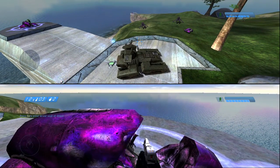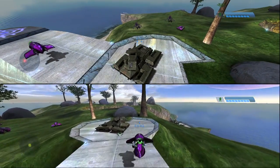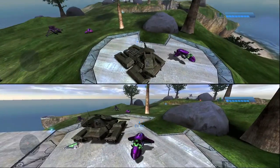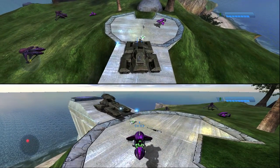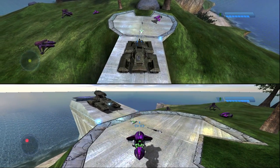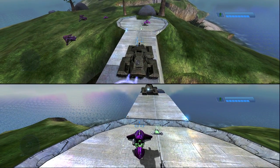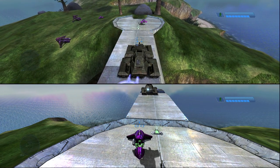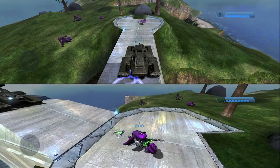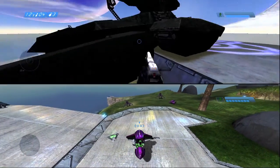What you want to do is back up the Scorpion onto the pad. I recommend sticking to the right so you can get out of the Scorpion without falling off the cliff. You want it kind of like this — back it up so you have half the Scorpion on the landing pad and half on the concrete part like this. Try to straighten it out as best you can. We're basically building a ramp we can drive the Warthog off of.